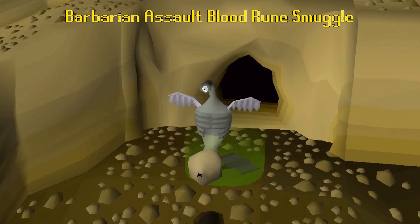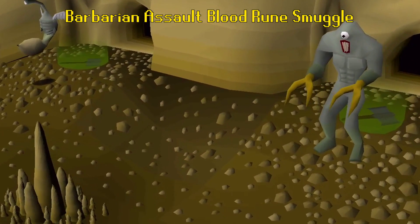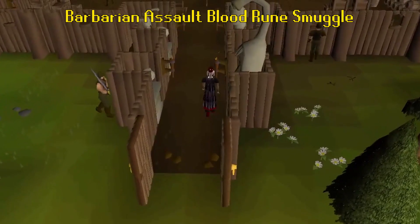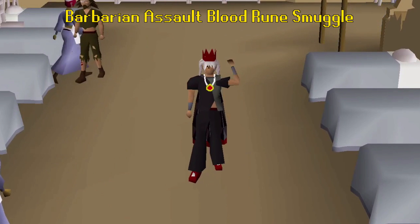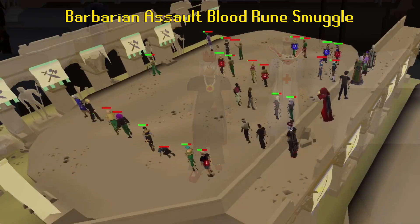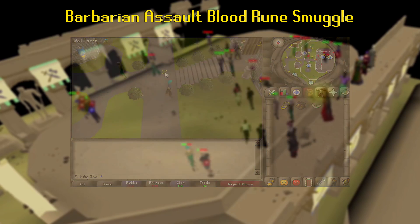The GE didn't exist yet, so the exact price effect is unclear, but it was likely pretty major. As for how it worked: there was another glitch at the time where you could trick the game into thinking you were in a duel even after leaving the arena. What the smuggler did was start a duel, leave the arena, and go play Barbarian Assault. When the smuggler had enough runes, their friend would exit the duel, causing both players to teleport back outside of the duel arena. There were later other ways to do this glitch as it has popped up a few times in RuneScape's history with multiple items.